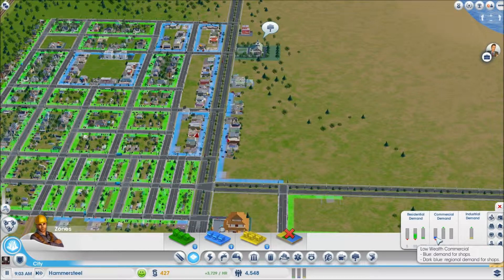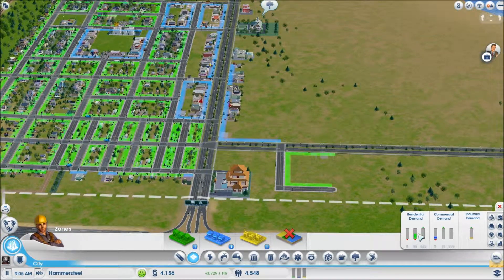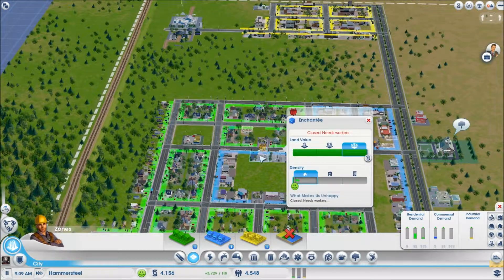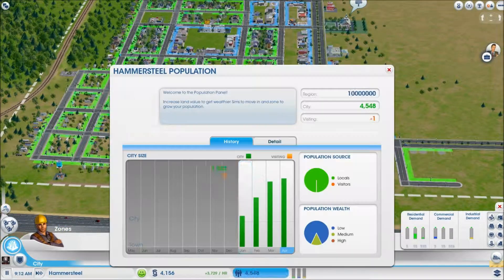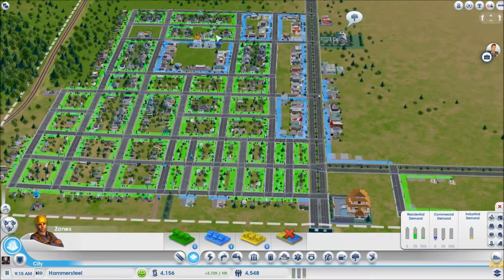Low commercial wealth demand seems to be going down, there seems to actually be a higher demand for high wealth. Medium wealth is going down and low wealth seems to be completely plummeting — I don't know what's going on with that. There's a building that needs workers. Do we have a crisis? He's not yelling at us, so let's check. Mr. Phil Jones — there are 71 people unemployed and yet they need workers. What is up with that?